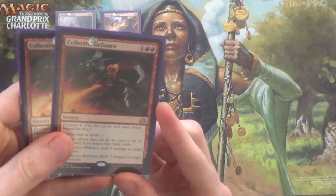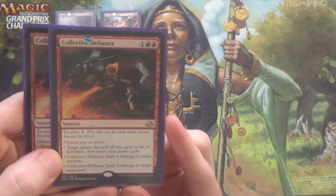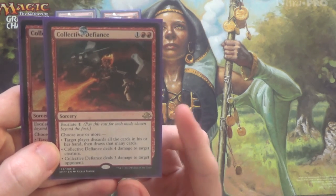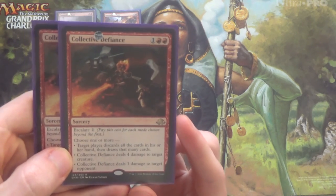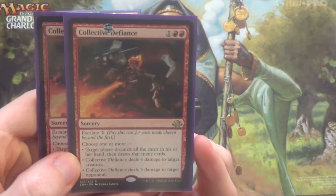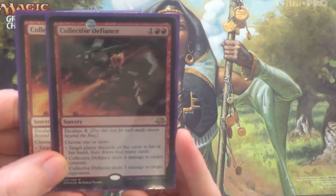Next we have two Collective Defiances — a little bit of does-it-all. It hits players if need be, which means Planeswalkers. It deals four damage to a creature, so Kalitas. And if you need to, you can target yourself to make you discard your hand and draw that many cards. This is often used if you're bricking — if you have a lot of lands in your hand and don't need them, you need gas, more land destruction or an actual win condition.